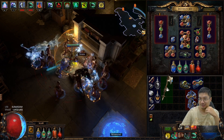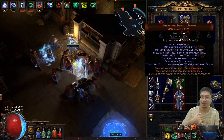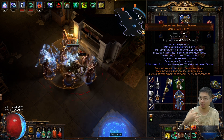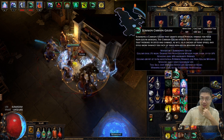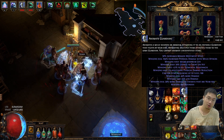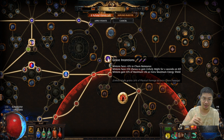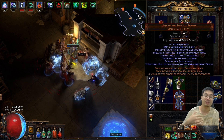Now for the fun part — the expensive, high-end set for the Animated Guardian. Starting with the Mask of the Stitched Demon, which gives the ability to regenerate one percent of life for every 500 maximum energy shield. Our Animated Guardian has about 100k HP, and with Grave Intention that 100k HP translates into 10k energy shield. So 10,000 energy shield combined with the helmet gives us 20 percent life per second.